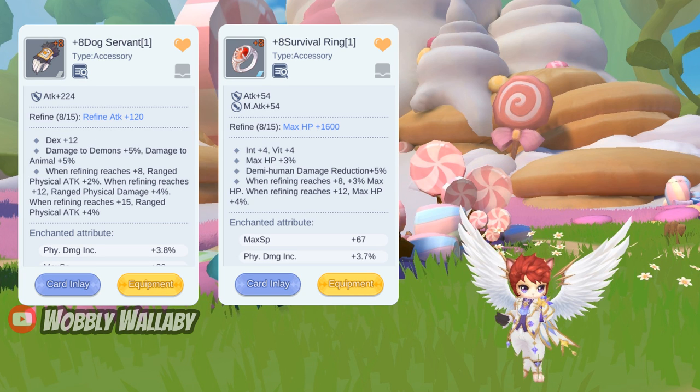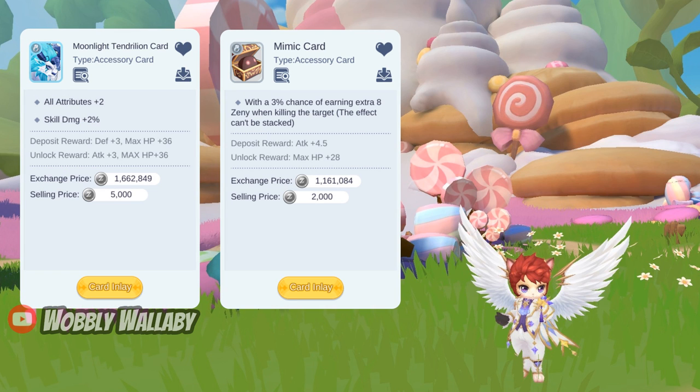For accessories, I'd either use a Dog Servant or Survival Ring. Survival Ring is cheaper and more free-to-play friendly, and you also get a lot more health which goes towards damage. For cards, the Moonlight Tendrillion card is great since it gives you skill damage. If you're stronger, use the Mimic card for a 3% chance to get an extra 8 zeni while killing a target — it doesn't stack, so only use one of these cards.